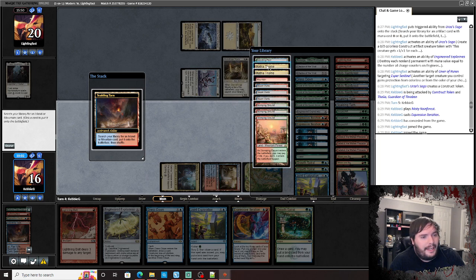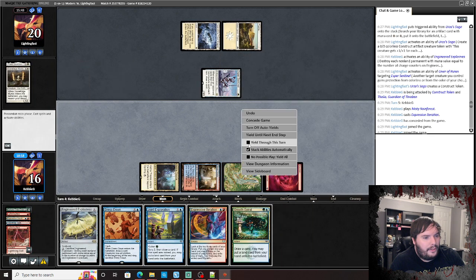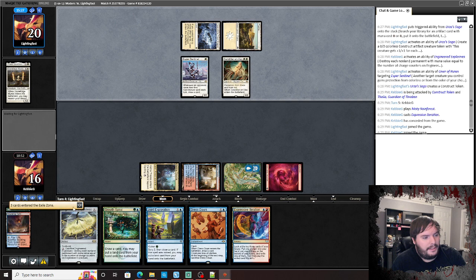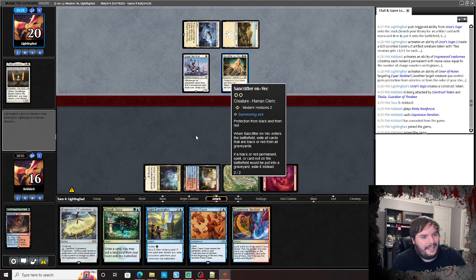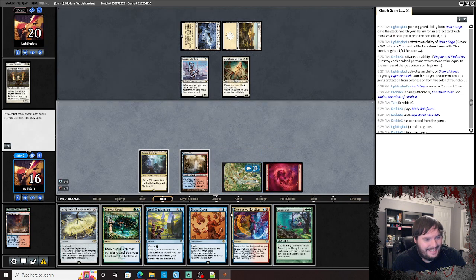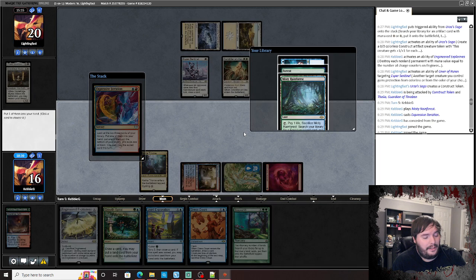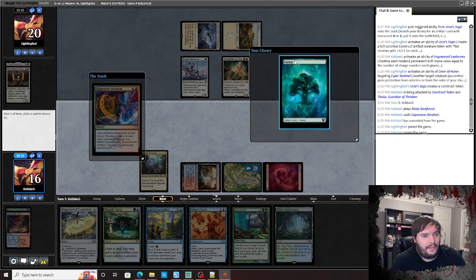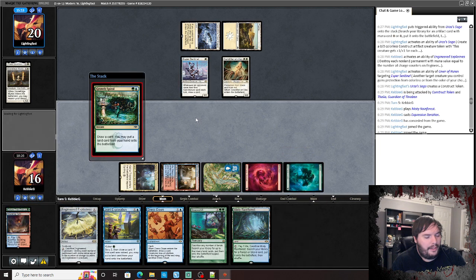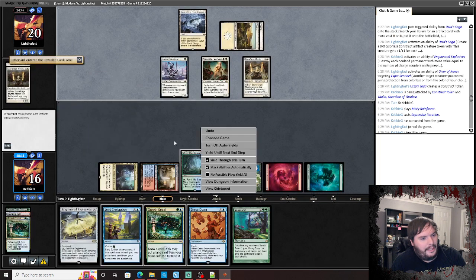We put Growth Spiral in hand, Chalice back on Tarn. We need a red source here, so regardless I'm going down a Mountain. Bolt the Mystic, pass the turn. Opponent plays Sanctifier — eats up all our spells in the yard. Doesn't do anything other than that. No attacks, passes. Scapeshift — interesting. We pay for it, find two lands, that would be ideal. Sweet — put Misty in hand, put Forest in play.